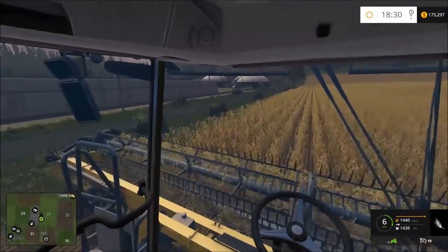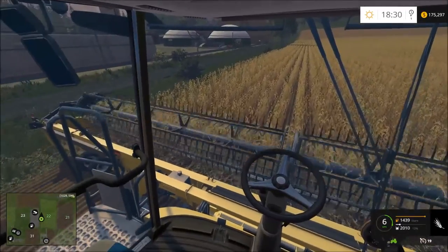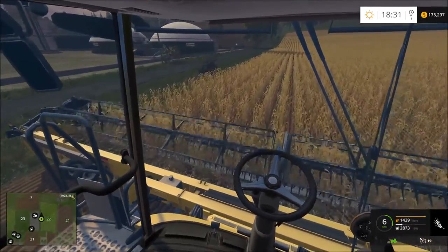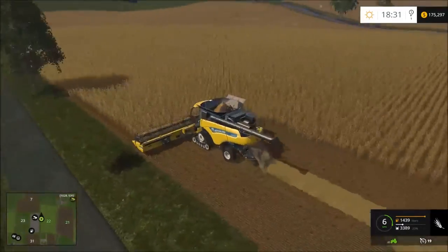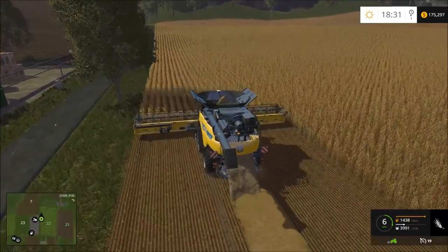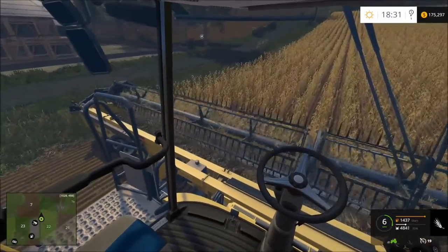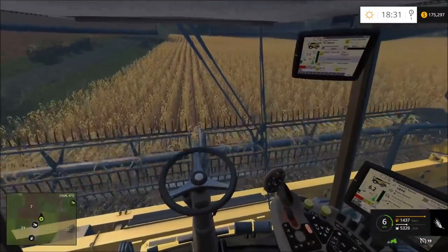We might switch back to mowing every time the combine gets full — that won't be long because we slurried both fields, which means we'll get a lot more grain per field. It looks like we'll do maybe two or two and a half rows before it's filled. We want to try to do as straight lines as possible to help with bailing — we've done a really nice job so far.